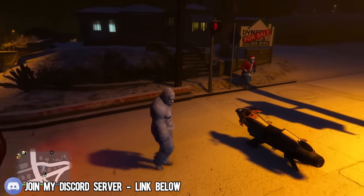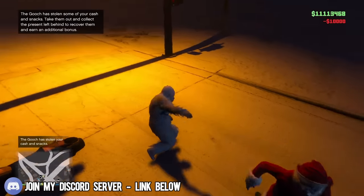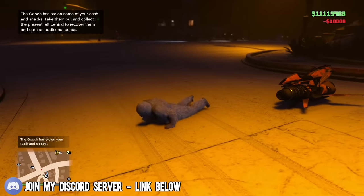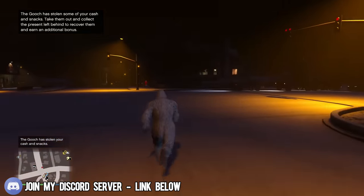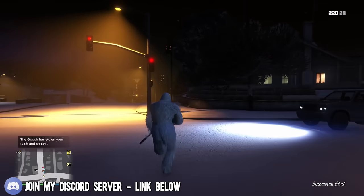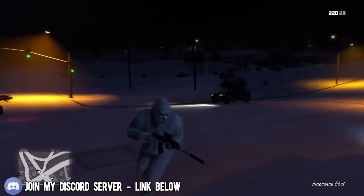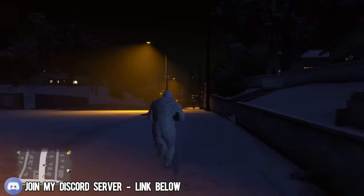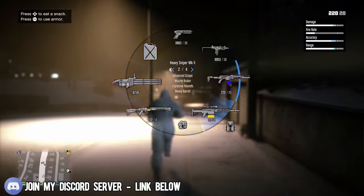The Gooch is a returning event from last year and is basically based off the Grinch in real life. During this event, the Gooch will knock you over, rob you for your money, and make a run for it. If you're able to kill him, you'll unlock a few snacks, a bit of money, and the Gooch outfit.